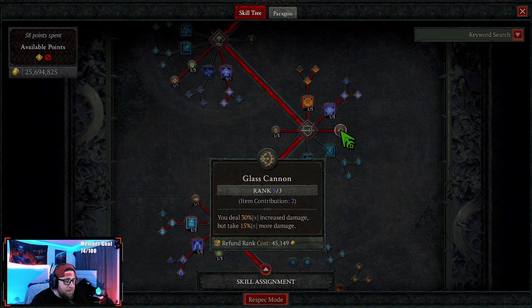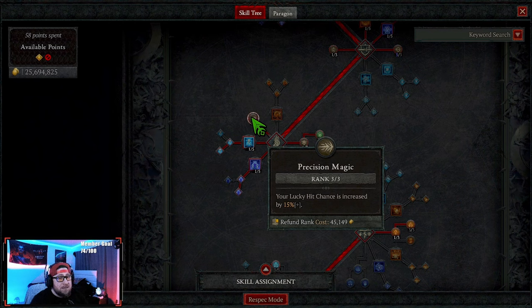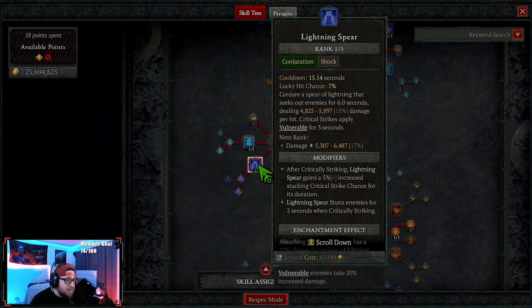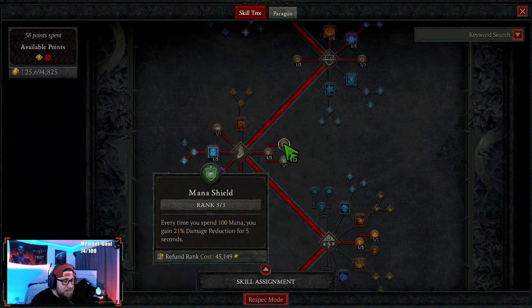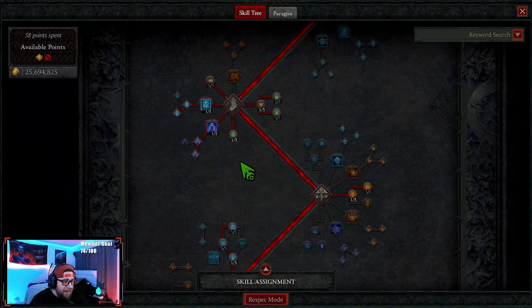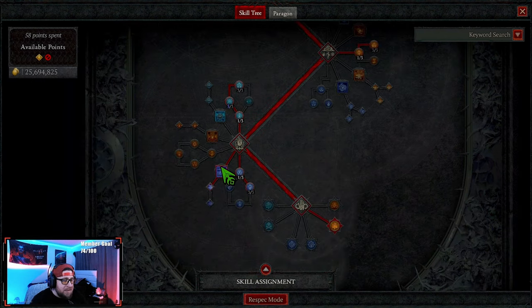We grab Flame Shield with Shimmering for health, Teleport into Shimmering for damage reduction, one point into Elemental Attunement to reset cooldowns, then we max out Glass Cannon for more damage. If you're taking too much damage, pull points out of Glass Cannon and put them into Teleport. This is a lucky hit variant — we're taking Ice Blades for cold damage for Tal Rasha's and cooldown reduction, Lightning Spear for stun and vulnerability.